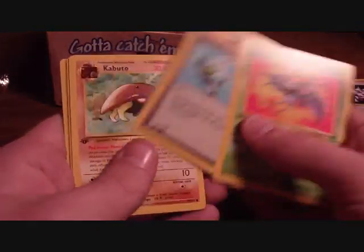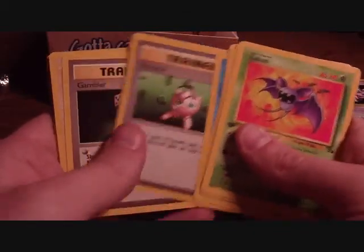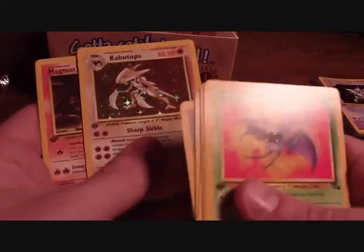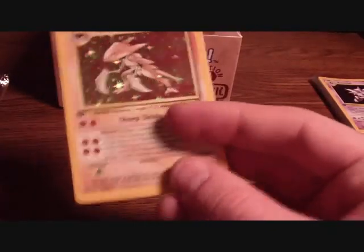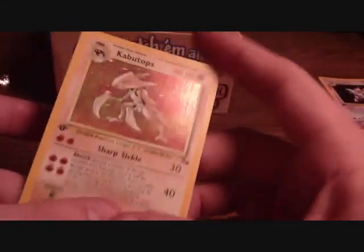Zubat, Energy Search, Kabuto, Krabby, Tentacool, Recycle, Gambler — Holo Kabutops! Nice, never had a Holo version of it either. Magmar, Slowbro, and Cloyster. Okay, definitely not complaining too much. I don't think it has much wrong with it.